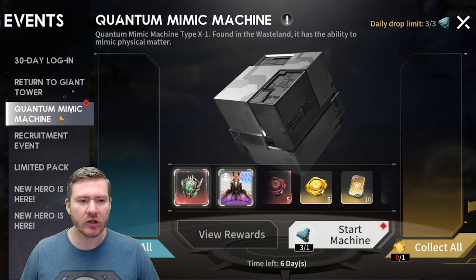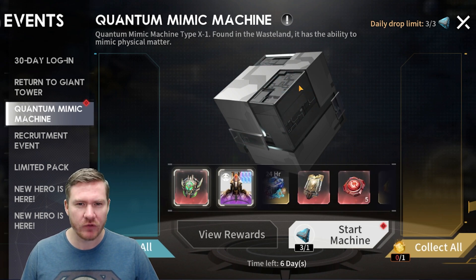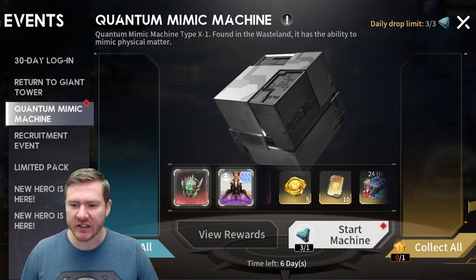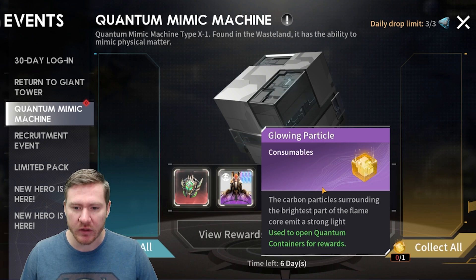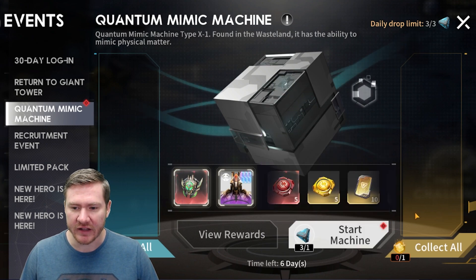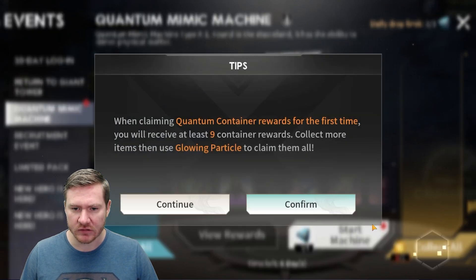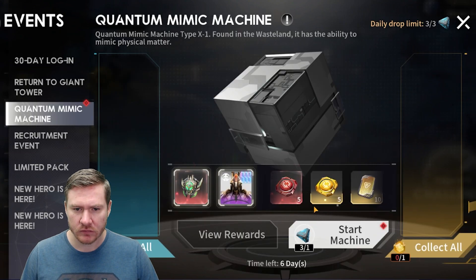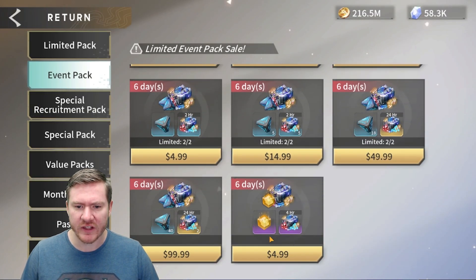Let's start with the Quantum Mimic Machine, because if you're newer and you haven't experienced this one, it can be kind of a confusing event, but it's actually pretty simple. The big thing to know is that if you decide to make the purchase and buy a glowing particle, it's like a $5 pack — not an expensive pack. In the shop, you can buy one of these for $5.